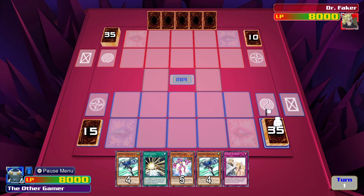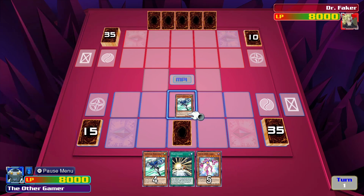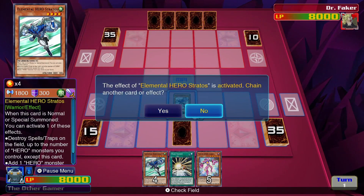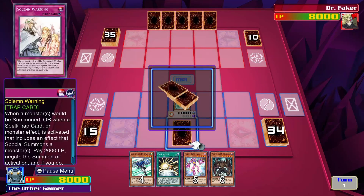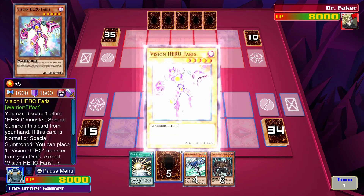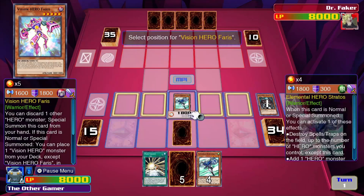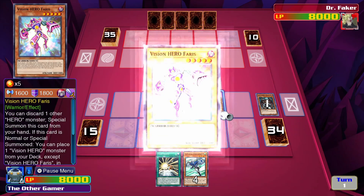Alright, the hand is alright I guess. Got Ferris and Stratos, so already that's a good start for my combo plays. Are you ready for another combo? I wish I could speed this up. Here we go — Ferris, sacrifice Militias. One day I will learn how to speed up video, just not today.